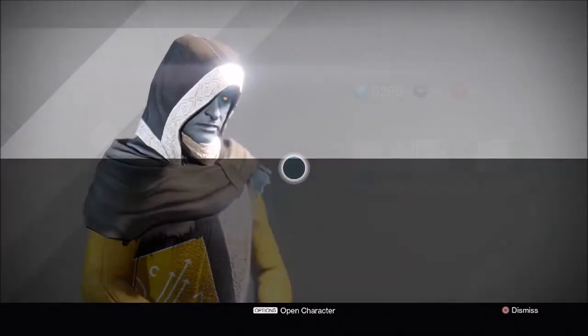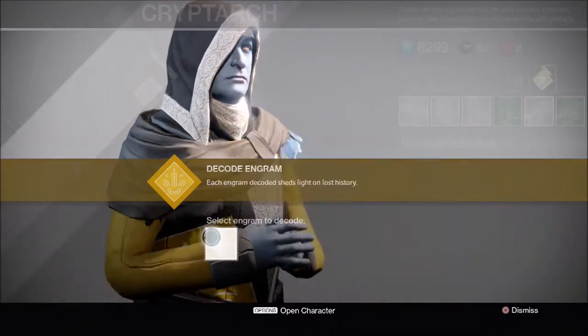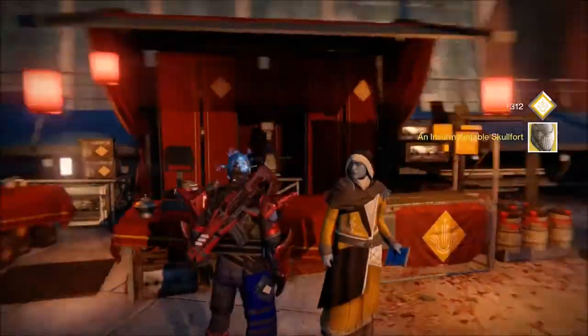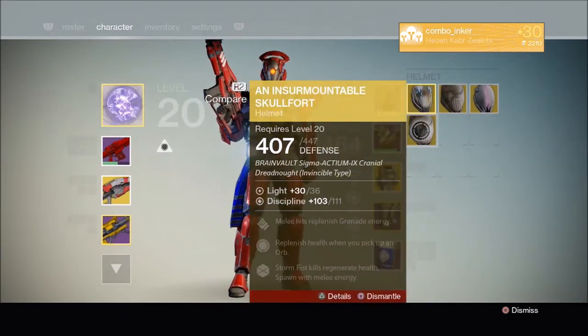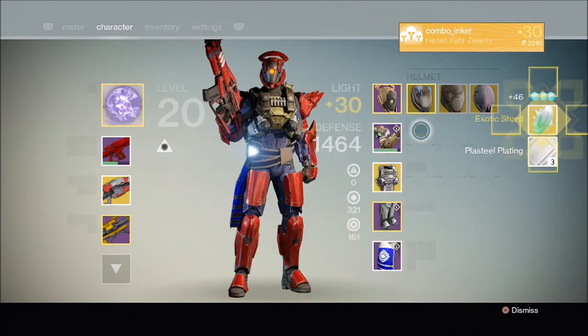So I just kept going back, getting a different helmet every single time, and then finally it happened — I finally got a duplicate. I recognized it right off the bat: I got another skull. So you see what's going to happen with that. That was me opening up all these exotic engrams — I'll catch y'all later.